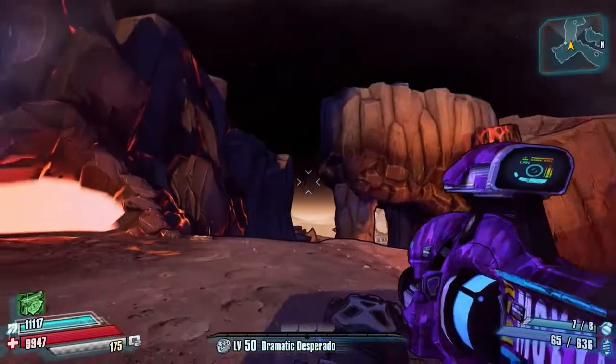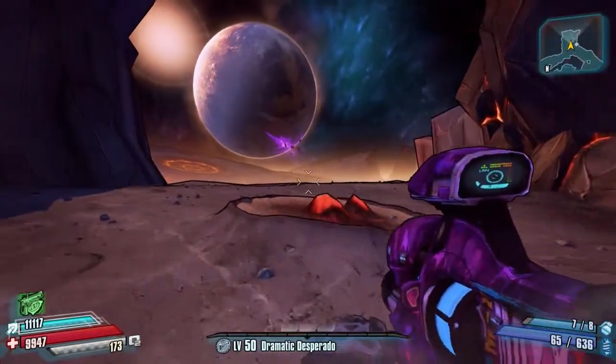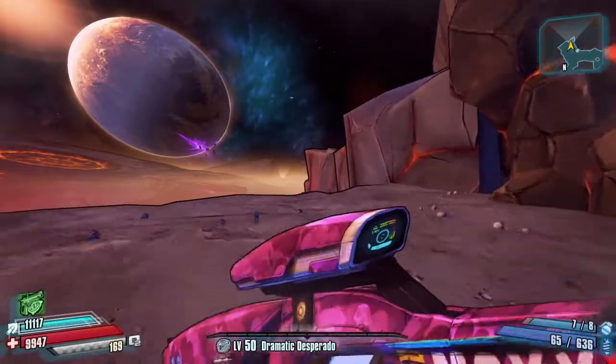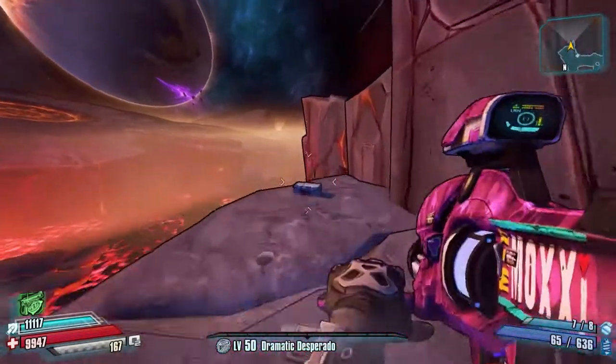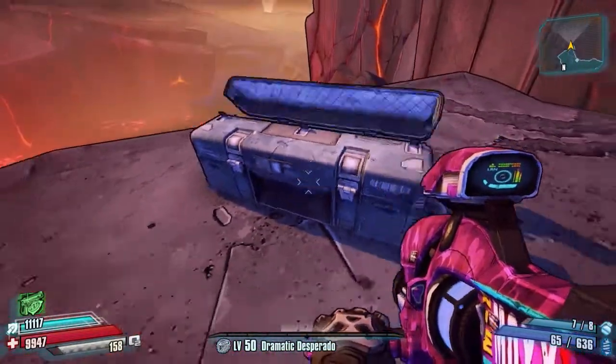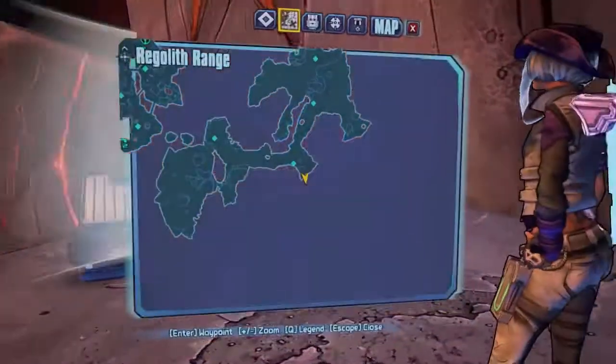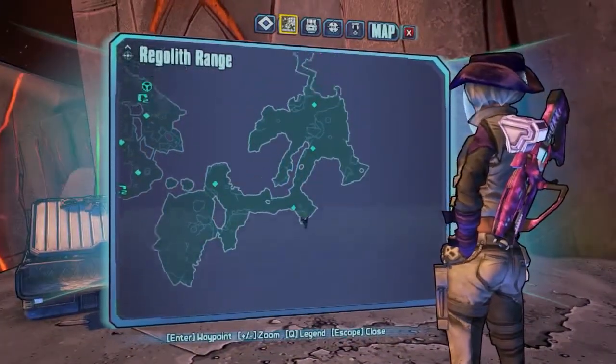Next we are just outside of that area and if we run we're going to come to a little split over here on the left. There's a big picture of a planet in the background with a load of iridium shooting out of it, so be sure to look out for that. But on the edge of this cliff there is another small darchest for you guys.